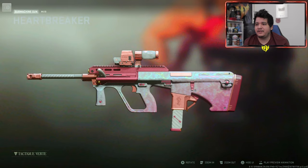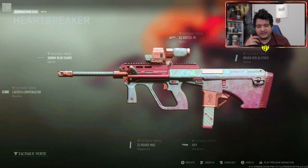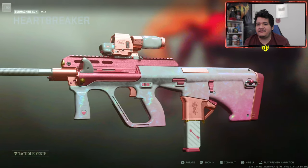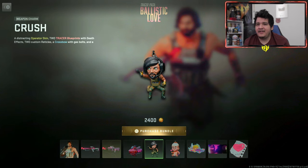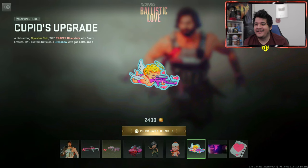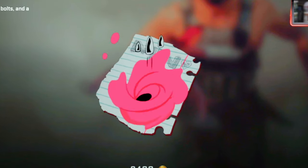It's pretty much an all-pink gun, with some shades of blue in the middle which looks really clean. Here are the attachments — it doesn't come with any ammunition, so you can't change the ammunition or put these tracers on any other guns; this will only be for the MX9. Next up we got the Roses and Riptides vehicle skin, the Crush weapon charm, the Cupid weapon charm which looks kind of funny, the Cupid's Upgrade weapon sticker, the Lovers and Fighters calling card, and the emblem known as Be Mine.